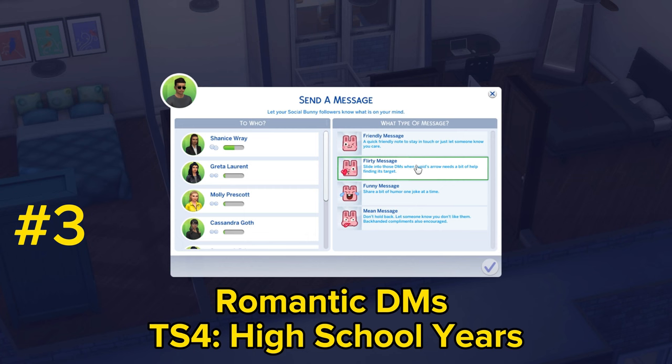For those of you with the High School Years expansion pack, you can exchange flirty messages via Social Bunny with other sims, as long as you add them into your contact list.